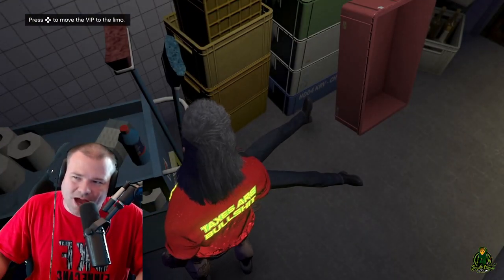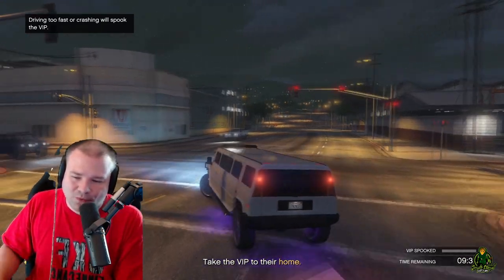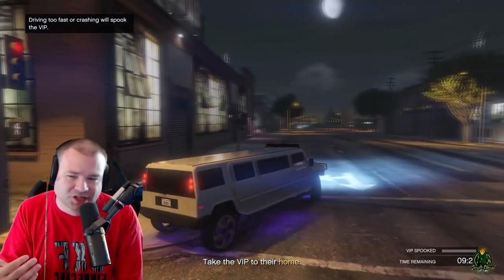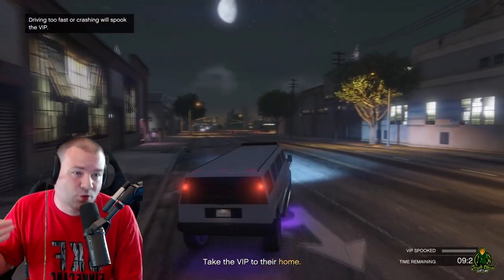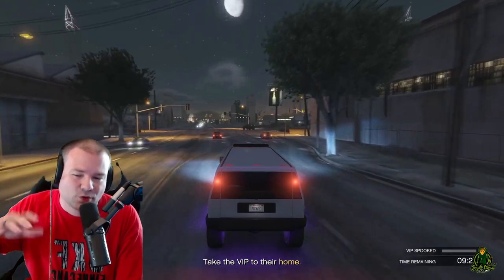As soon as we change the DJ we got this right here — we gotta bring the VIP to the limo. He's passed out, and there you go, they give you the directions. You bring them home, sometimes you bring them to the emergency room, sometimes you bring them wherever they want to go. And that is how you get this.